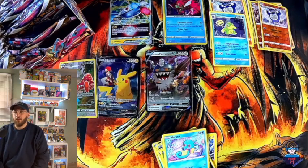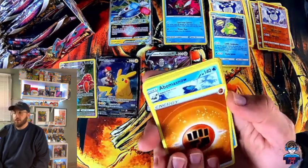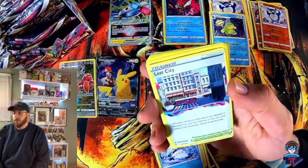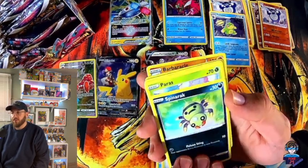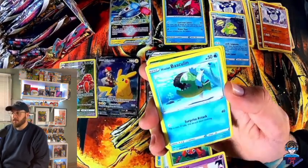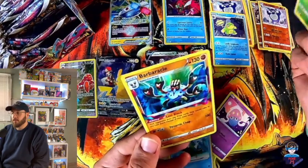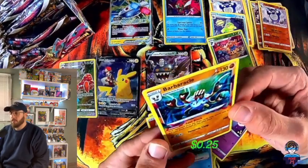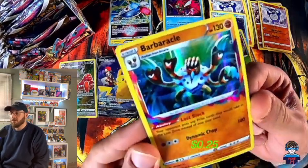I haven't seen a Poliwag or a Poliwhirl yet, so I'm probably going to run into it with those now. I've already seen two Poliwraths so we're due for it. Lost City, Carbink, Finneon, Turtonator, Paras, Machamp, Masculine, Gloom — and oh, Barbaracle! That's nice — 25 cent card, but just look at that artwork.